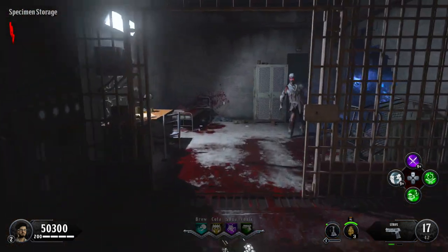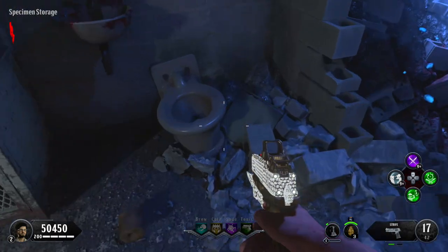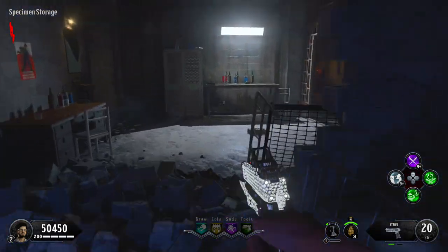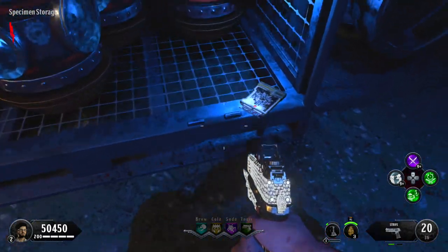If it's not there, turn around and go into Kakyo's cell — it'll be sitting inside the toilet. If it's not there either, go back out into the 115 containment unit and it'll be on the bottom shelf.